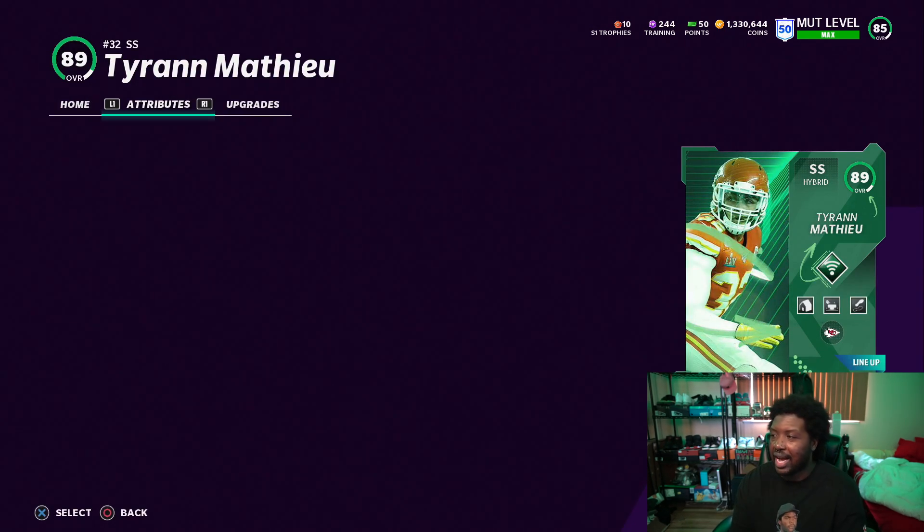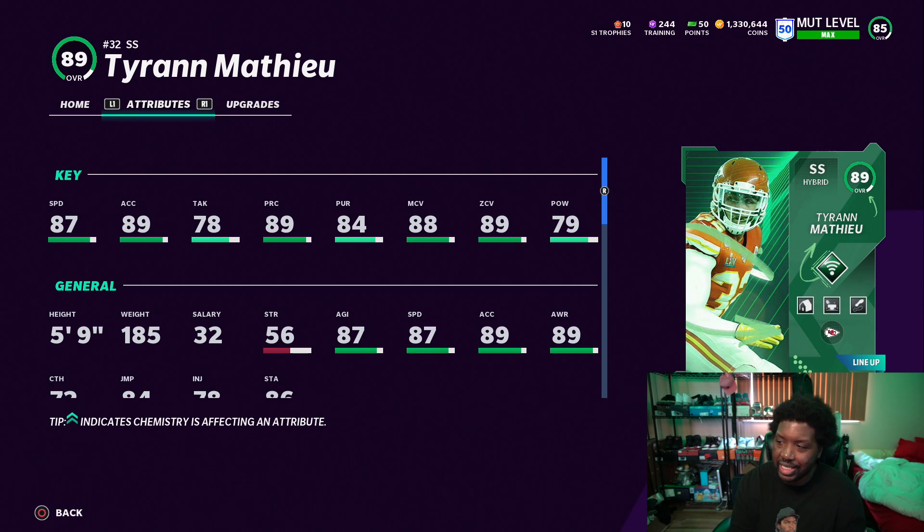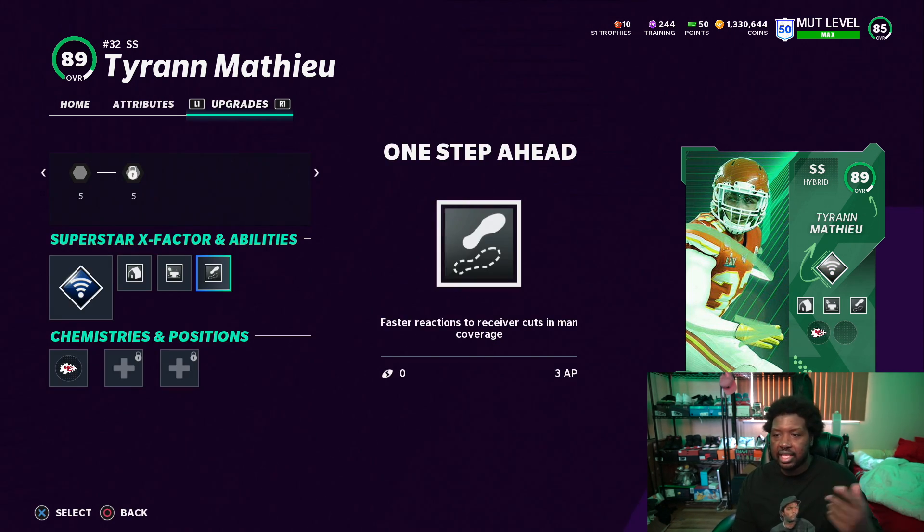You also got Tyreek Matthew out here. I love this dude's card. I really wish he was a different archetype though, because I thought he might get something glitchy at the tier three ability slot. On his 89, he gets One Step Ahead at the tier three slot, but I thought if you power him up since he'll get 90 zone, he might get some zone coverage stuff. But it looks like he doesn't get that because of his archetype — he'll get it later, but not right away. If he was a zone coverage strong safety, he would get it right now, which would make him play way better in zone.